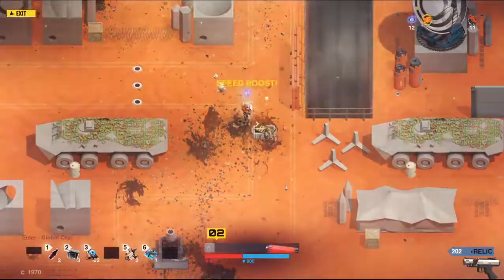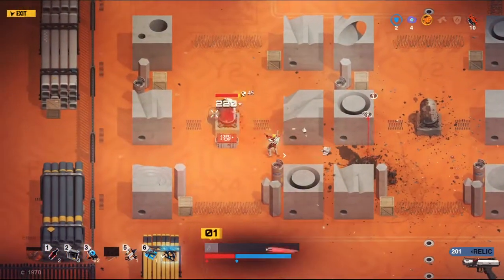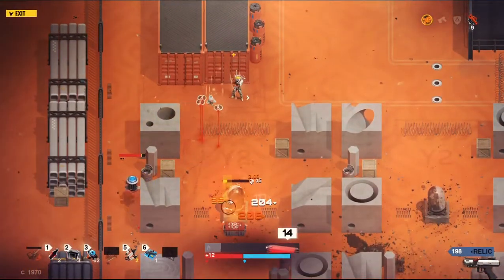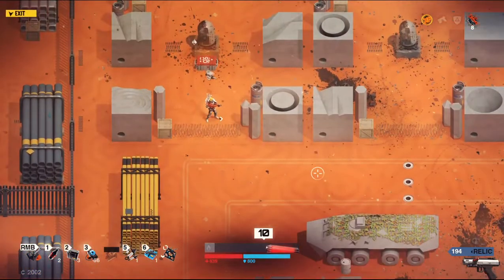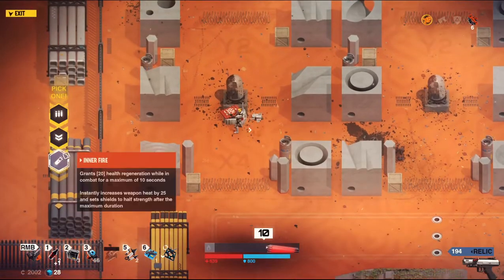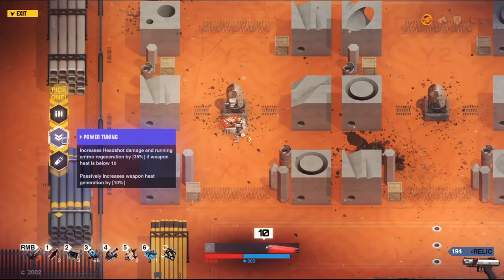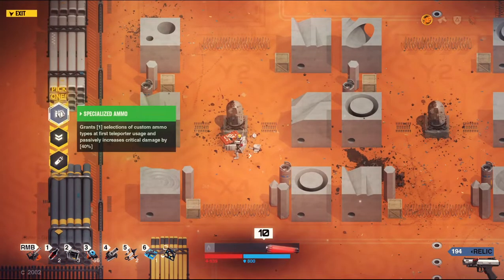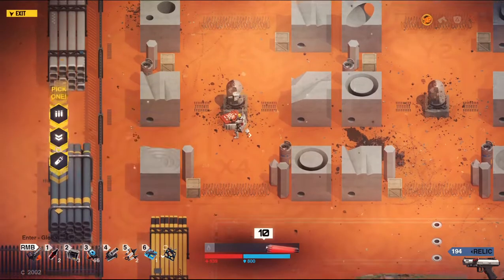I don't think I used my ability properly there. Speed boost is cute. I'd like a weapon please. Enter fire grants regen in combat for 10 seconds — that's pretty okay, but increases weapon heat by 25 and sets shields at half strength after max duration. Weird. Increases headshot damage and running ammo regen. I feel like Enter Fire is a really big double-edged sword — that's probably why it's orange. Let's go Enter Fire.